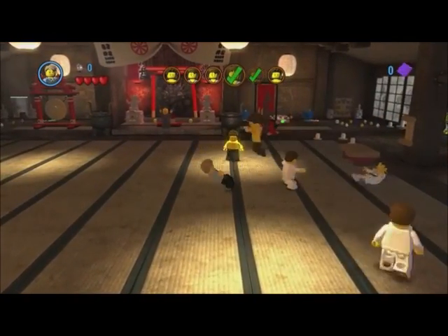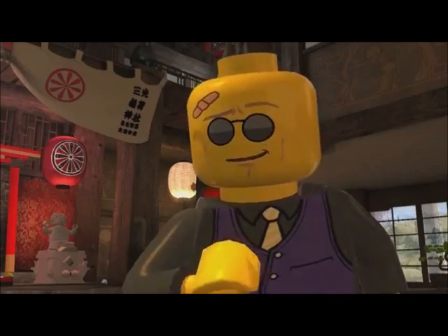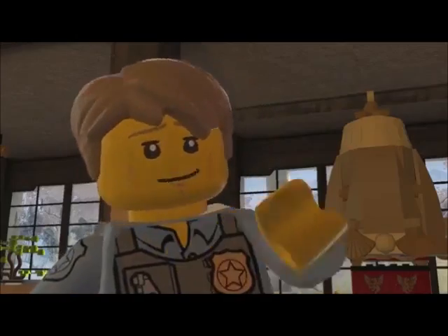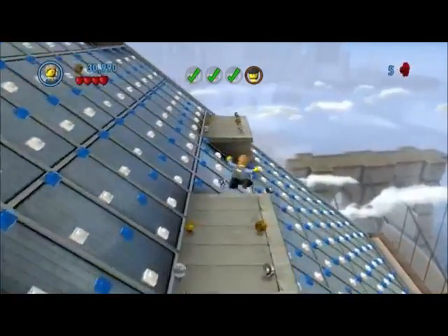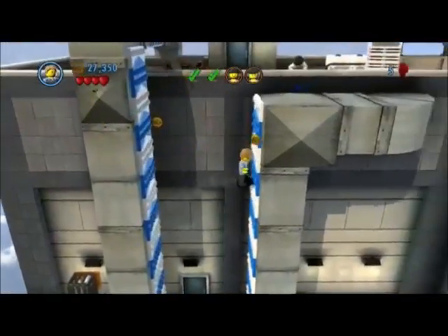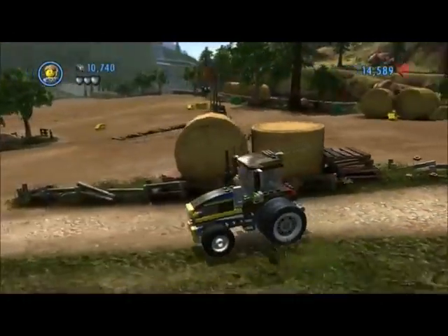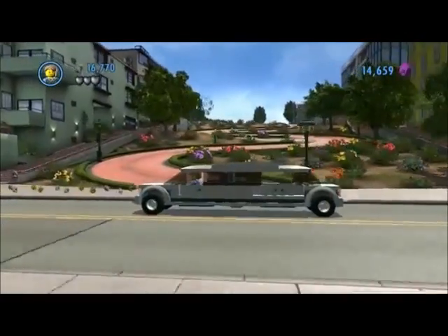Chase also has a variety of ways to get across the city. He can use his parkour skills as well as a whole variety of different vehicles — over hundreds of them — including cars, boats, and helicopters.